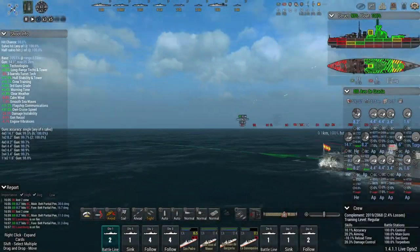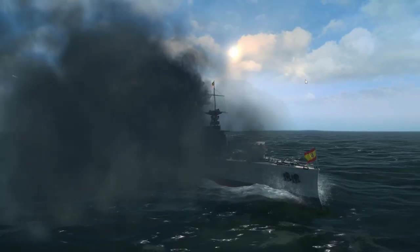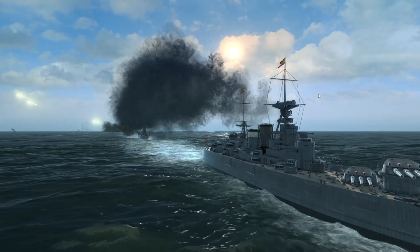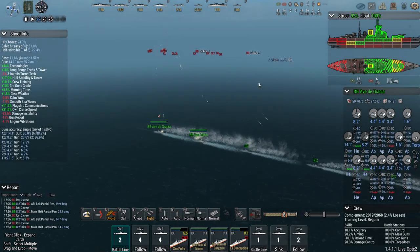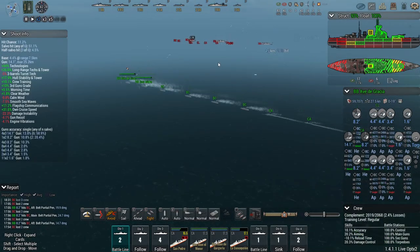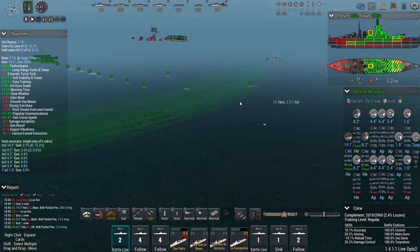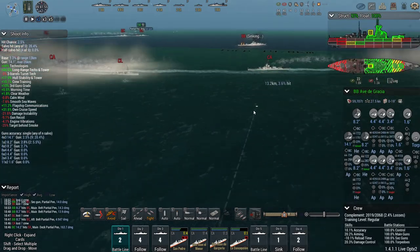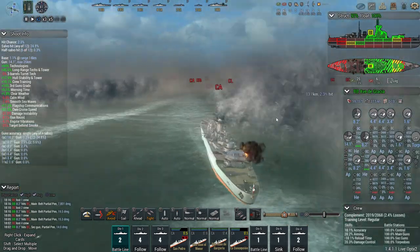Thumbnail time — should just be a picture of this ship and say 'what is this?' We've gotten a few kills, we are losing the damage calculations but that's fine. We have more capital ships than them so I'm happy to take that trade. Although the long-range torpedoes are something I'm not used to and it's a little worrying. Got some hits on the light ships — I'll take that. I actually do like the German hulls.